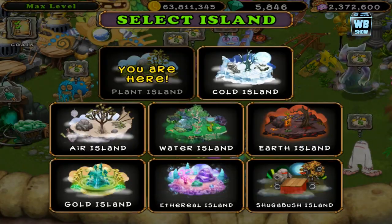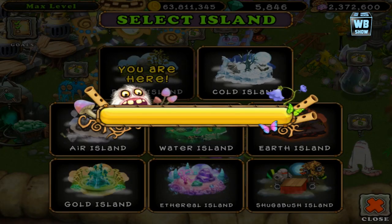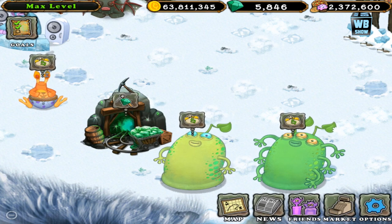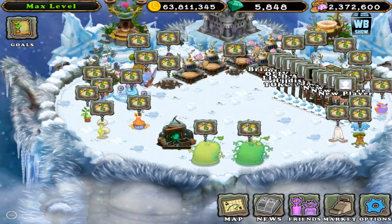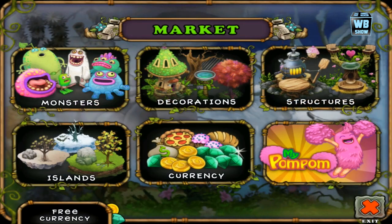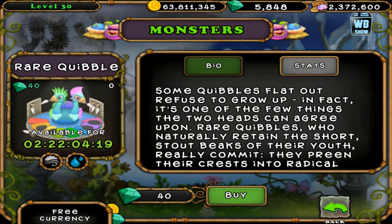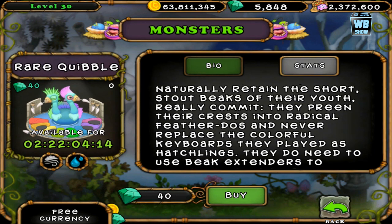Let's go on into the cold island. I think it's supposed to be there. They don't even have the notes on Facebook yet — usually they put the description and all that — so it's really new. All right, so there it is: the Cue Ball, and here's the monster available for about three days.